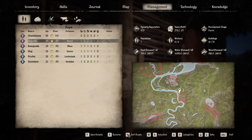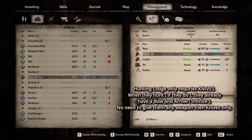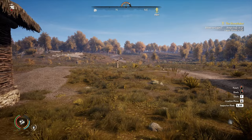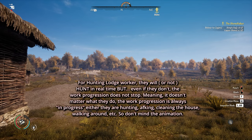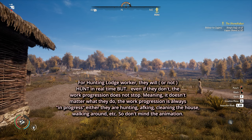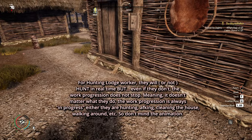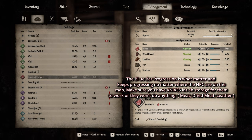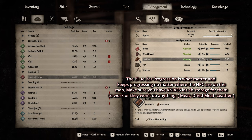Some people ask: do I need to give them a bow? No, you don't need to give them a bow. The hunting lodge works as an internal game mechanic. There will be an animation where you see workers go outside and hunt, but it's mostly cosmetic. Sometimes they shoot one arrow at an animal and come back. What actually matters is the progress numbers shown in the lodge interface.